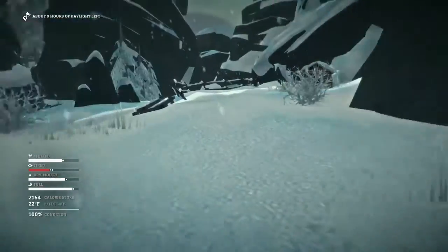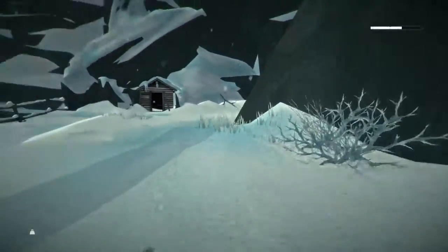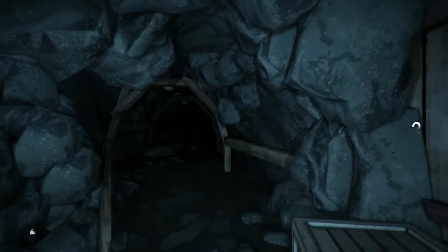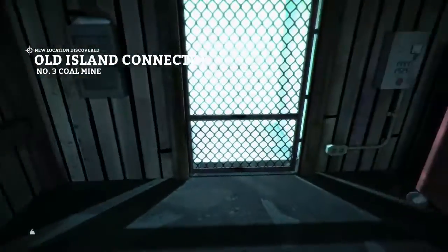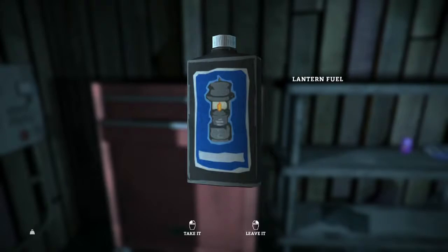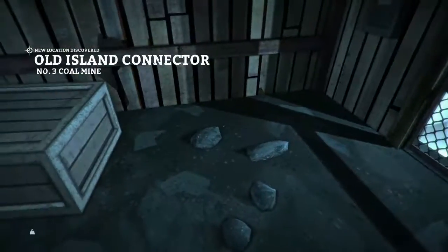We've still got a ways to go before the Trapper's Cabin. Maybe we can camp out in this mine — we won't need to start a fire, just take a nap. The character is yawning — getting tired. Let's leave Desolation Point and set up a nap here. When you're inside you don't get cold at all, which is very nice.